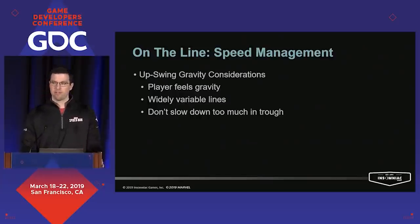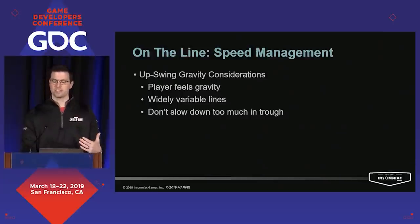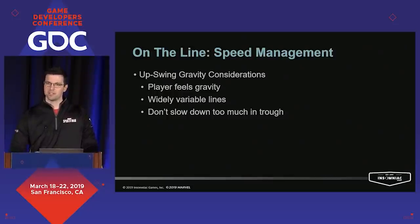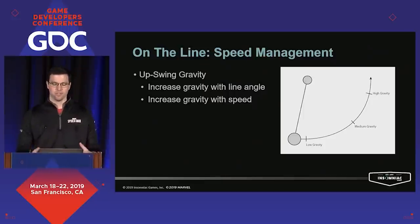On the upswing, gravity is going to be slowing you down. We want players to feel like gravity is appropriately slowing them down, so it needs to feel physically correct. But with line lengths being highly variable, it creates an inconsistent timing to the various release levels. We also don't want to slow the player down too much when they're near the trough — we want to let them keep that hard-earned speed just a little bit longer. We account for all this by implementing a variable gravity upswing. At any given point on the upswing, your gravity is determined by a combination of your current speed and where you are in the swing arc, making swing timing a lot more consistent and allowing more swings to move through the full range of release points.